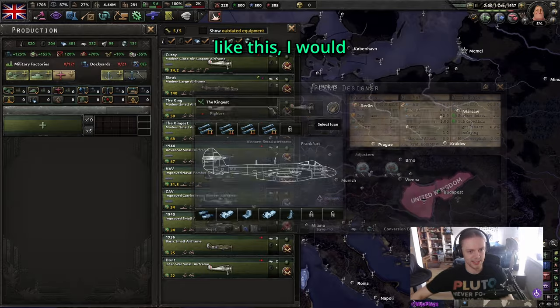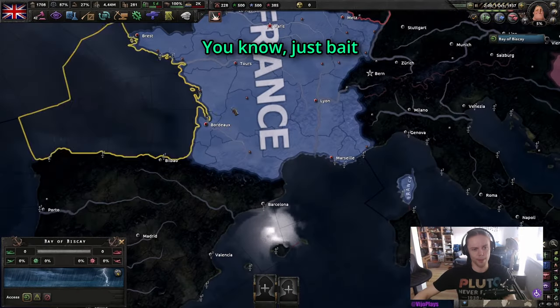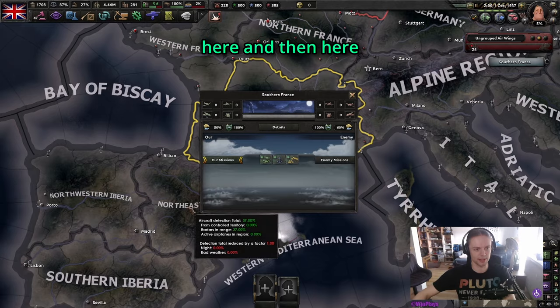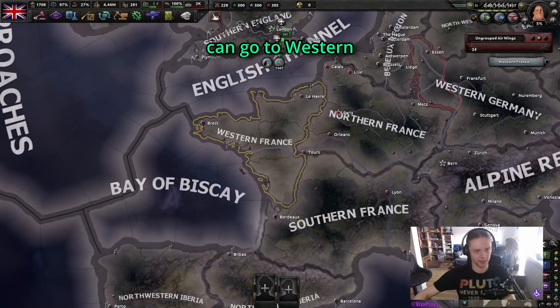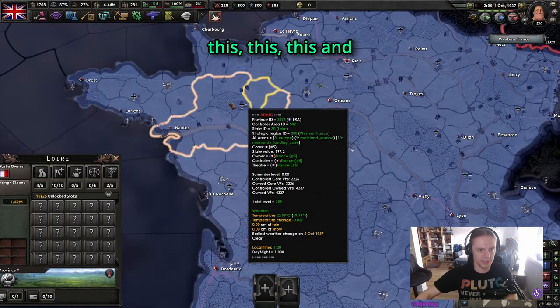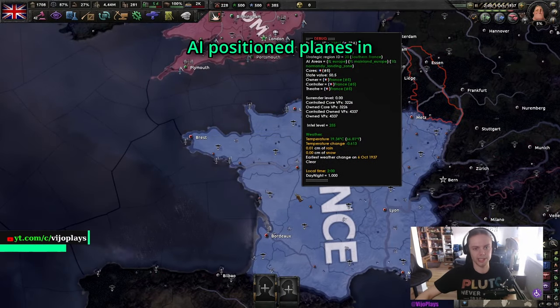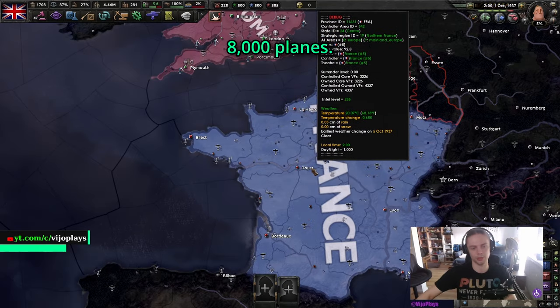Before you build something like this, I would advise you to get some air superiority over a single zone — just bait the AI out. Put up planes here and here and here, and then they'll move all their planes away. Then you can go to Western France and just nuke that tile and those tiles. And then if the AI positioned planes in there, they're suddenly short 8,000 planes.